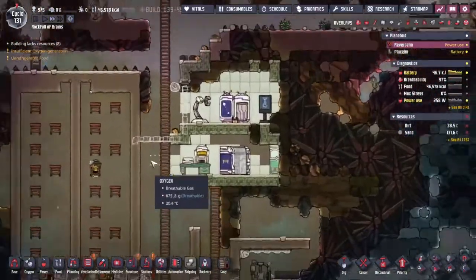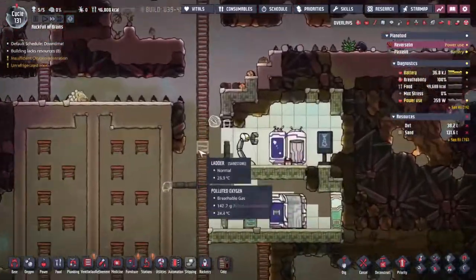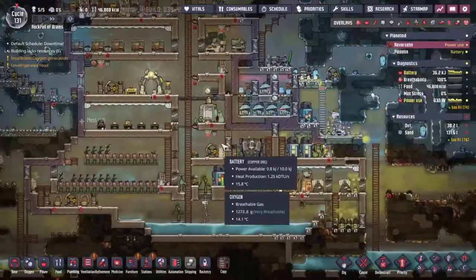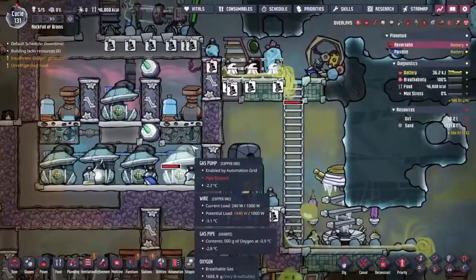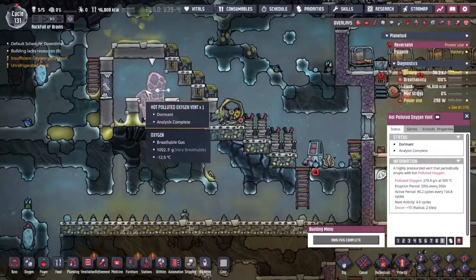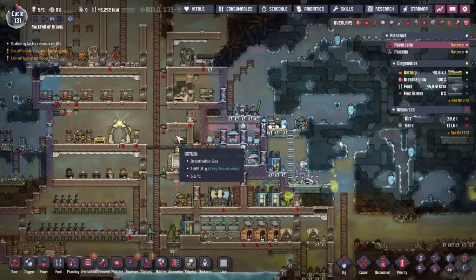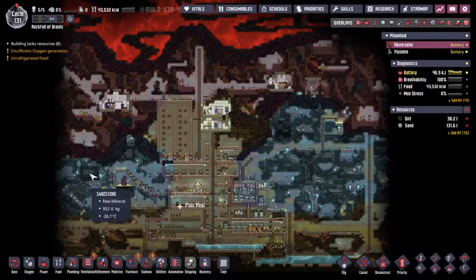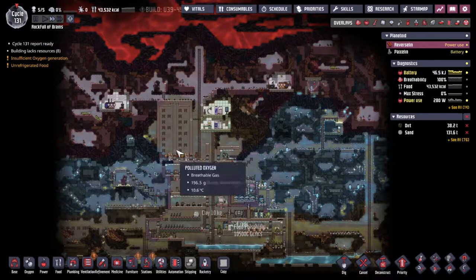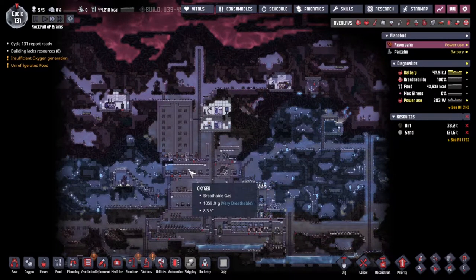The power fires up again, hydrogen is being pulled out of the line - maybe we want some more tubing to hold onto the hydrogen, but it's kind of okay. We're pumping out everywhere we need to. With the end of cycle 131, thank you very much for joining me for this adventure ladies and gentlemen. Today has been all about oxygen production, and we've managed to get that up and rolling a full four cycles before our hot polluted oxygen vent kicks back up. Next time I will be working on power - maybe a coal generator - and more branch farms. I'll see you then, bye!